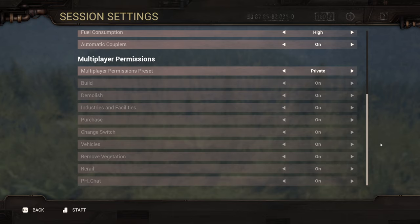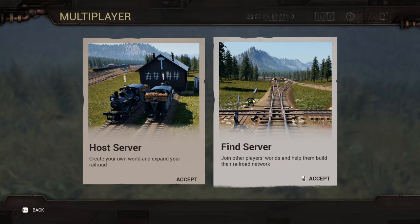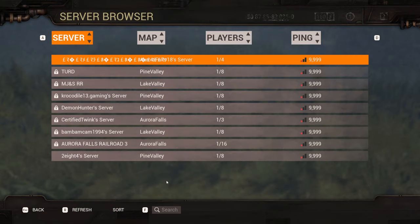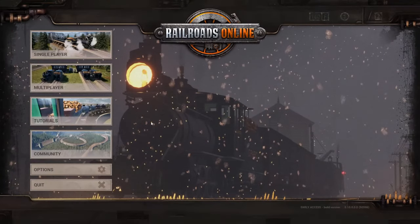I would then set this to private where everything is on, because when I play with the crew I trust them to do everything. That's how I would set up the multiplayer. Hit escape — find a server. Here we can see what map they're on, how many players are in the map, and their ping.